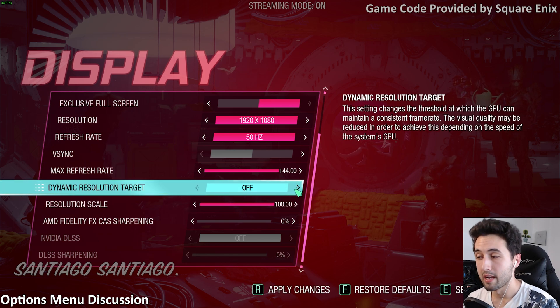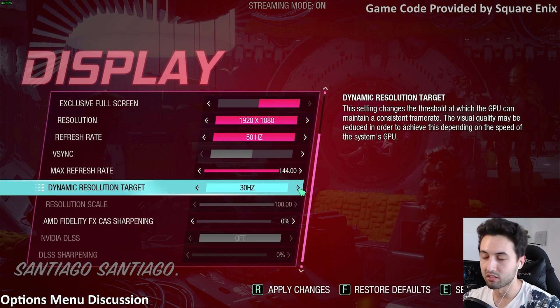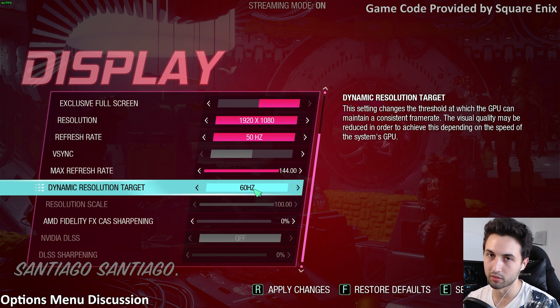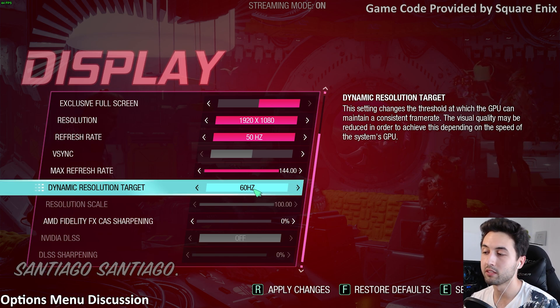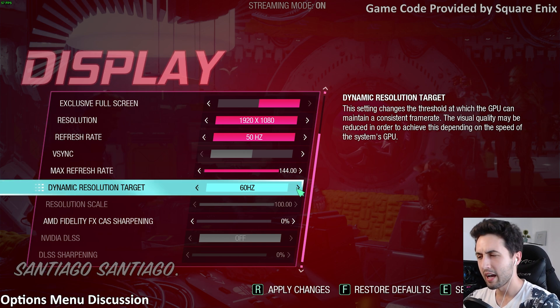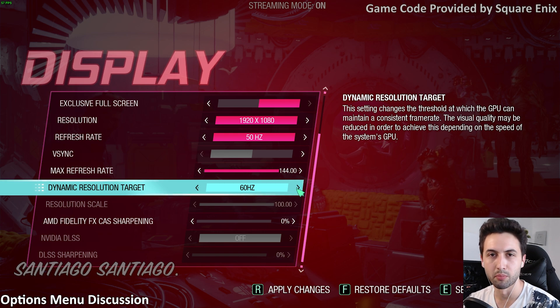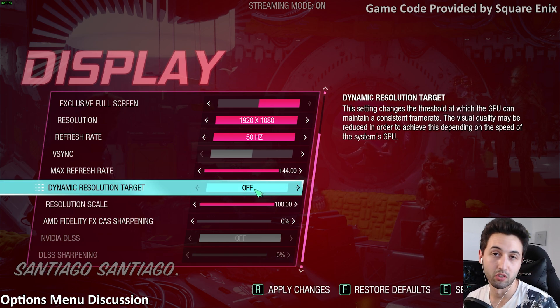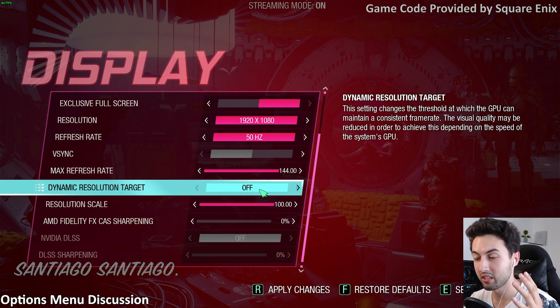There's an interesting option: dynamic resolution, which allows you to dynamically change the resolution when you need to maintain certain frame rates. For example, if you're getting 60 frames in most levels but drop into the 50s in others, this should dynamically change the resolution to maintain that frame rate. Unfortunately, it's not working as intended — I was getting 55 frames and it lowered the resolution pretty low but didn't lock it to 60. Maybe something they need to fix, but overall it's nice to have in more PC games.